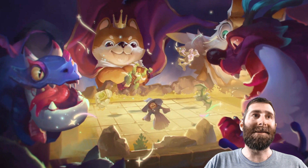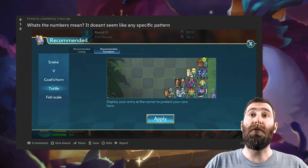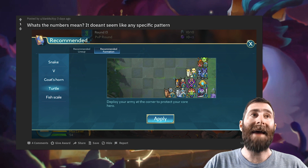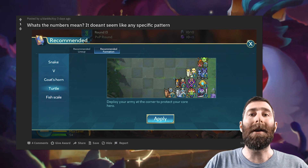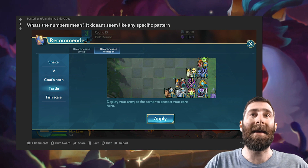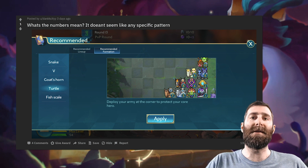The final Reddit post we're featuring today: what do the numbers mean when using the recommended formations? For those that don't know, you have the ability to use recommended formations when you're in-game. You click on the recommended formation tab and you've got Snake, V, Goat's Horn, Turtle, and Fish Scale. The numbers essentially represent what level you're at, and the hero in that position is based on the level. So if you're at level 9, the Hog Rider in this image will be empty because you don't have a 10th spot for a hero.